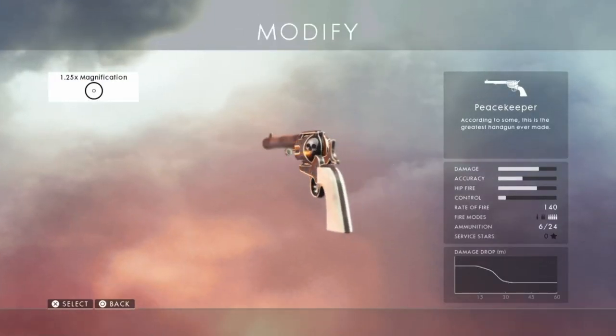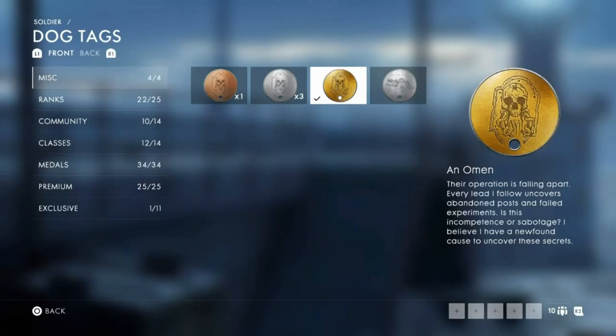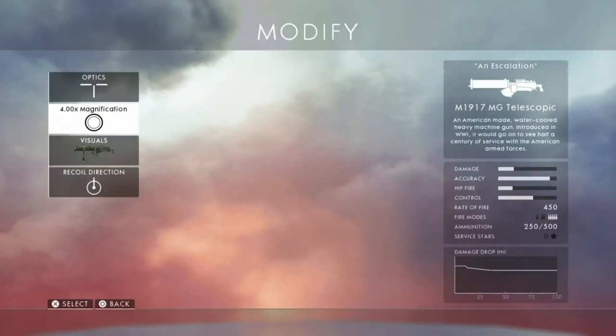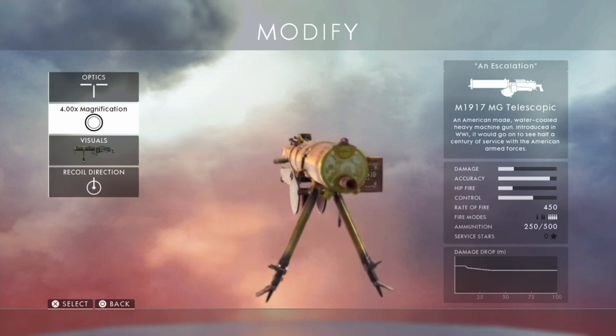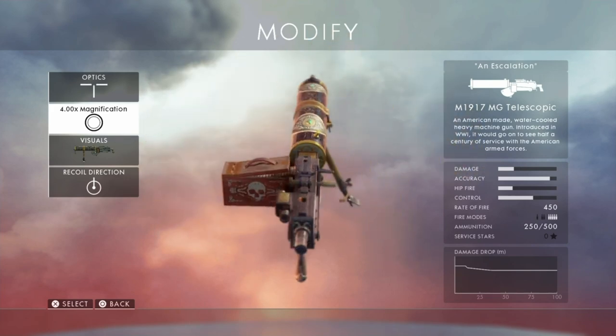Hey guys, it's Neil from the School Busters. Today I'm going to show you how to get the Peacekeeper. First, we need to do a checklist: make sure you've got all the dog tags for Beginning a Conflict, an Omen, and once you've got all three, equip the Omen dog tag — the gold one. Also make sure you've got the Angel Sighting and Belly of the Beast dog tags. You also need the Escalation skin for the M1917.